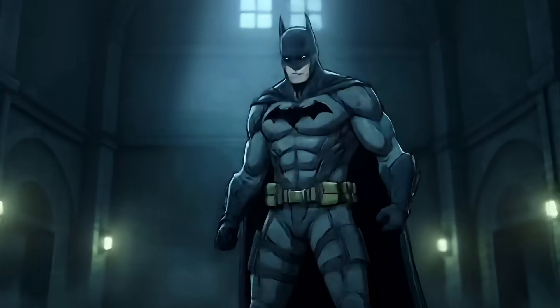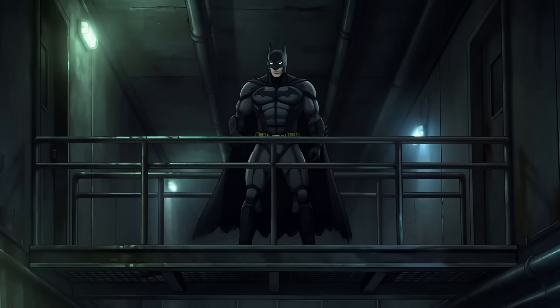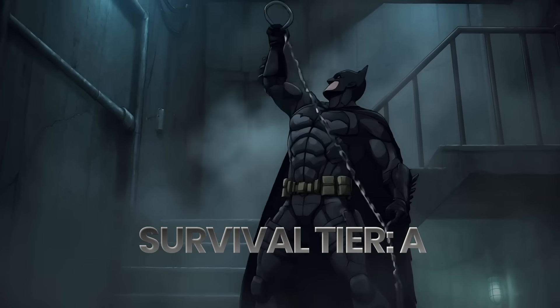However, even with all that advantage, the sheer damage potential of Walker means one mistake could be fatal. He isn't a stealth takedown — he's a boss fight. Because of that risk factor, we have to drop the rating slightly. For the encounter with Chris Walker, we are assigning a survival tier A.